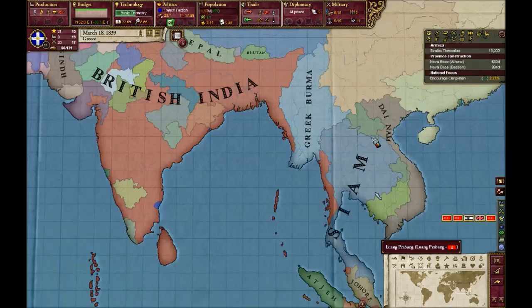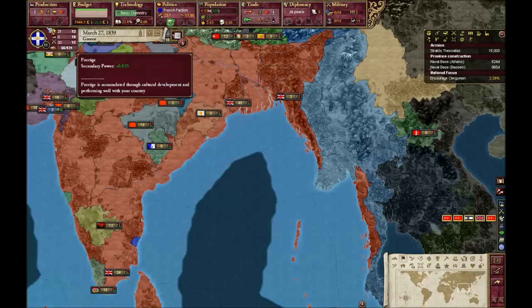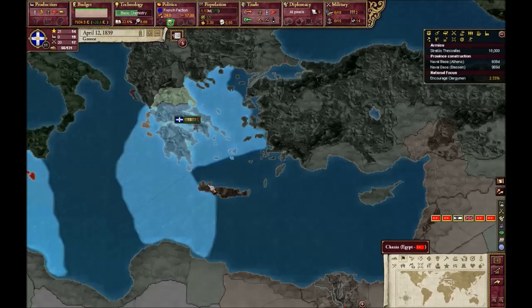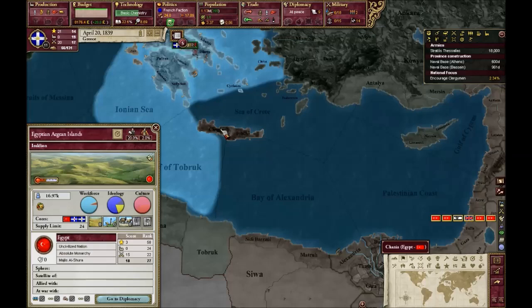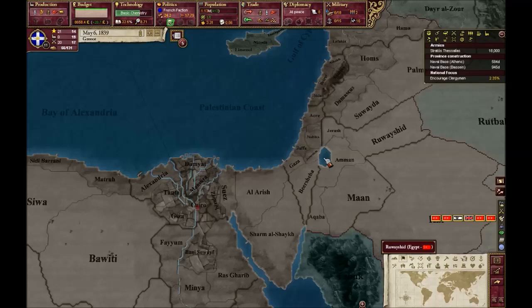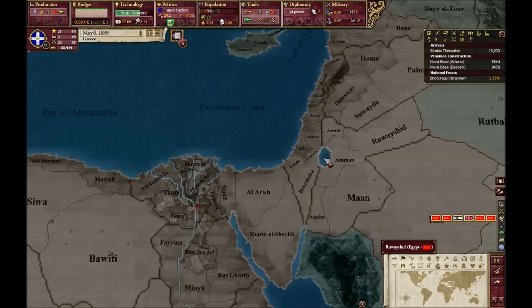We're actually 11th. If you can get some more prestige, we might be able to jump into great power status. We have cores on UK, Ottomans, and also on Egypt. Let's get some more land from Egypt if we can. I'm going to go for demand concession and take Sinai. They're actually at war with Ottomans, so that is great.